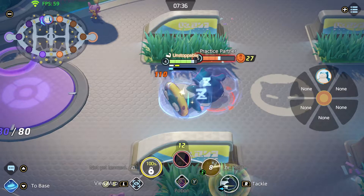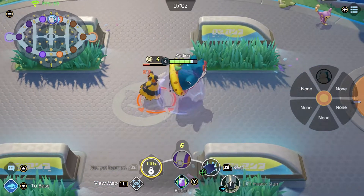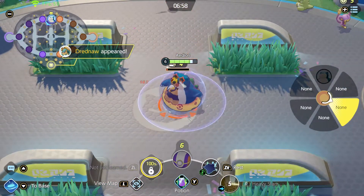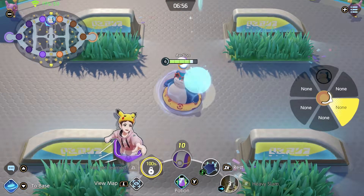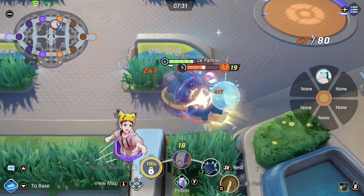At level 6, Snorlax learns either Heavy Slam or Flail. Heavy Slam: jump up and slam the ground, knocking all enemies up. Flail: this move increases your attack damage — the lower the HP, the more attack you get.